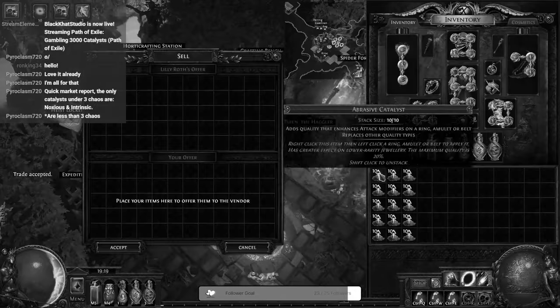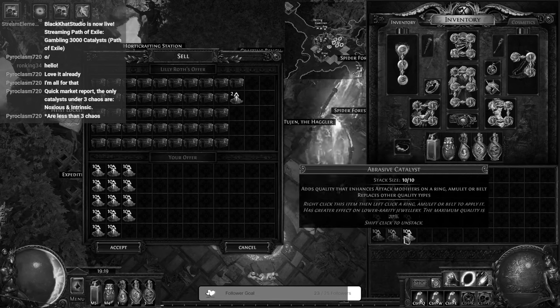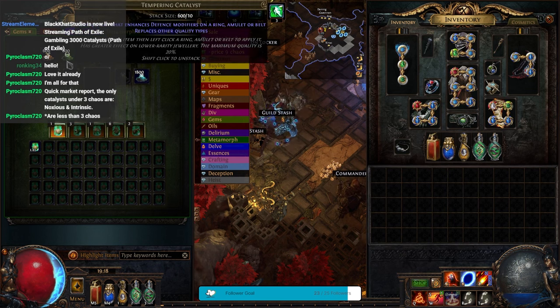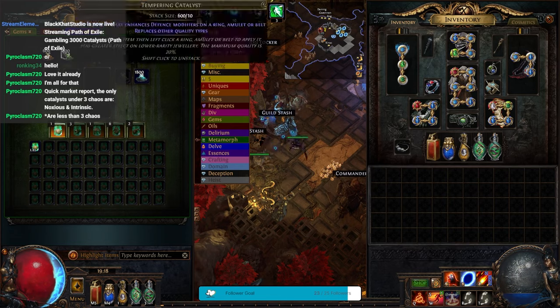I'm actually really nervous right now because I took a big gamble on this, so I'm worried how it's going to turn out. First thing I'm going to do is start with the stacks of 600 catalyst — the abrasive catalyst first. I spent somewhere upwards of 1200 to 1400 chaos on this selection, so I'm hoping to get something back. Let's start with the abrasives.